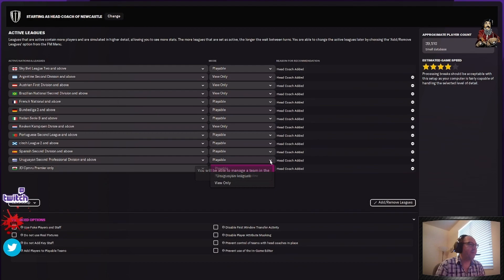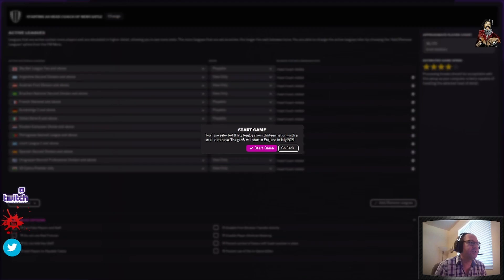Nothing else needs to be selected here. This is good to go. Early preseason — that is perfect. There's no reason to ever change this because it will give you the most flexibility with making your team a super stud team. So here we go — we'll start the game. 30 leagues, 13 nations, small database, start in England. Good to go.